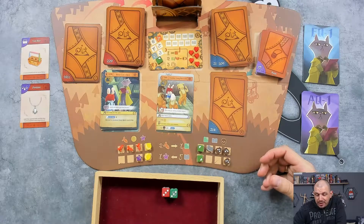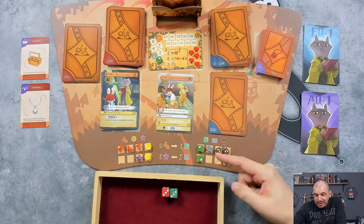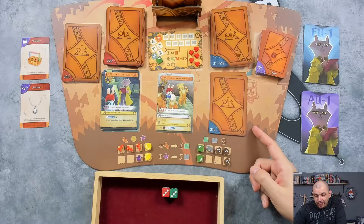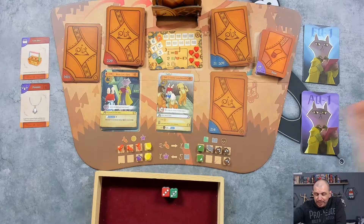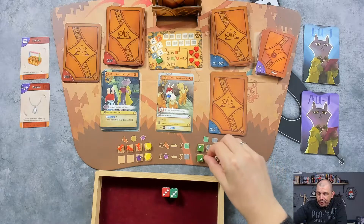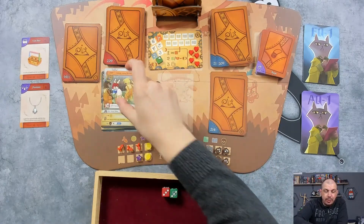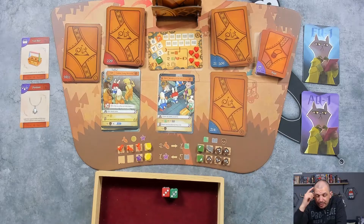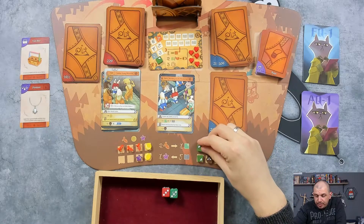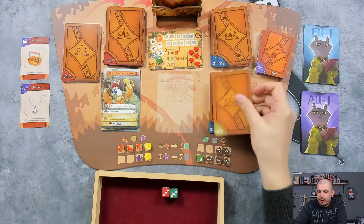Canine Gang returns - of course they return. It's time you show us some respect! They ask for either four coins, which sends them back to the future deck, or we let them shove us around for two fear. We are now already at five fear and this is completely filled - which is bad because I don't have four gold coins to pay them. So they shove me around, I get two fear, but they go away because of the yellow arrow.